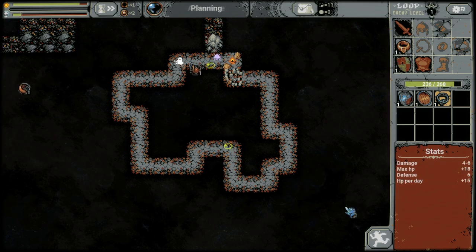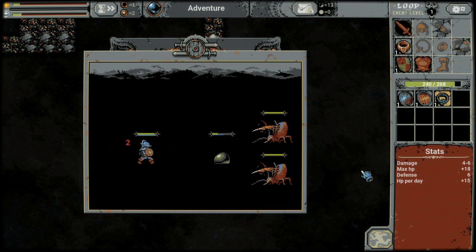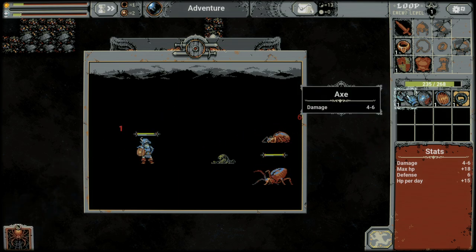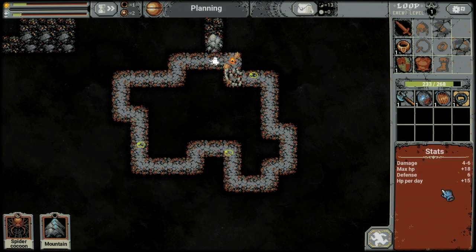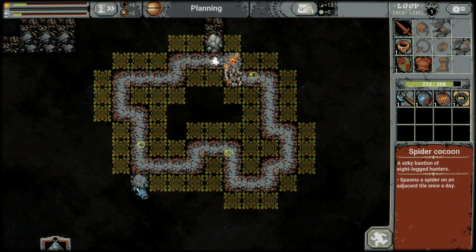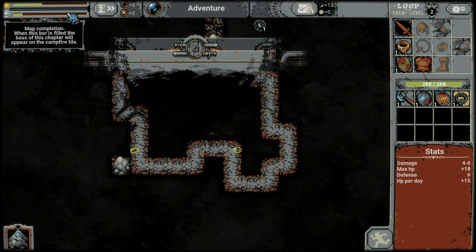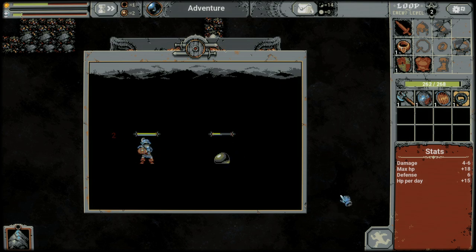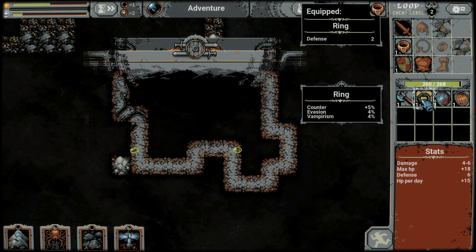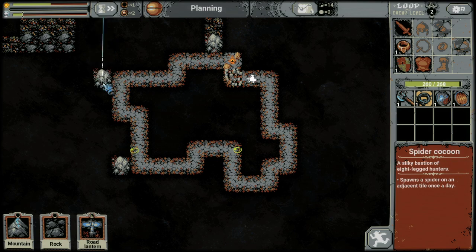Be careful placing too many cemeteries — skeletons scale pretty quickly and they have a lot of defense. They also hit pretty hard, even though they hit slowly. If you can pick up magic damage, it shreds through them very quickly, so if you end up placing a lot of cemeteries, maybe prioritize magic damage above some of the others. I'm going to place this spider cocoon way over here so we can get some spider spawns before we get there, and get some time for regen from the day passing.